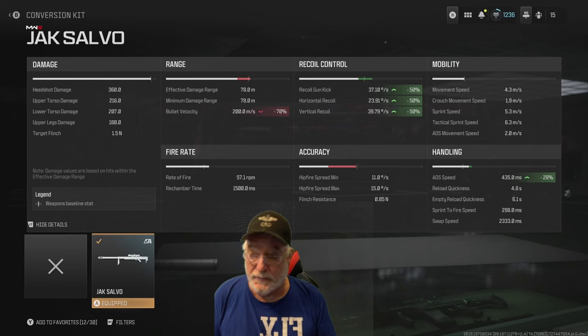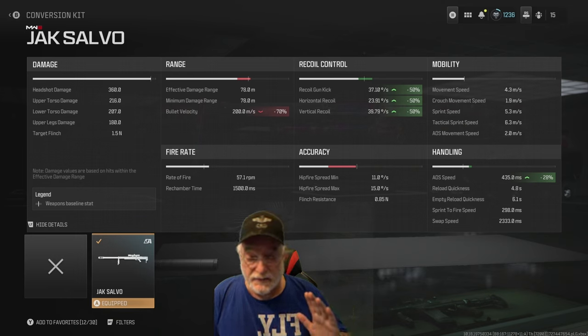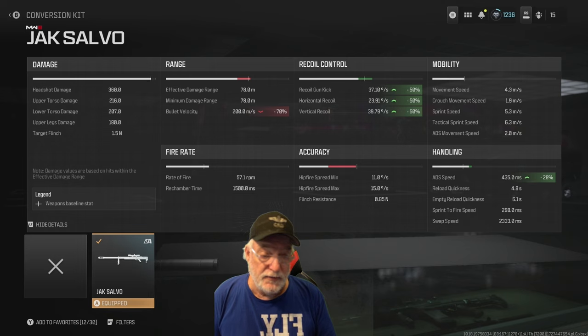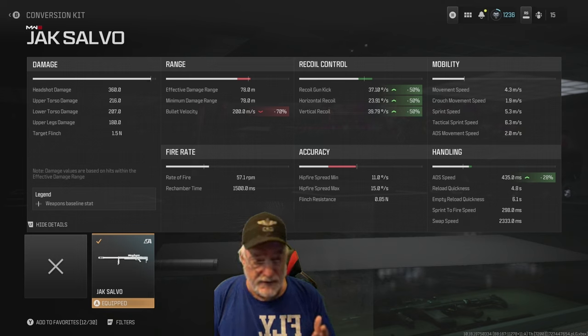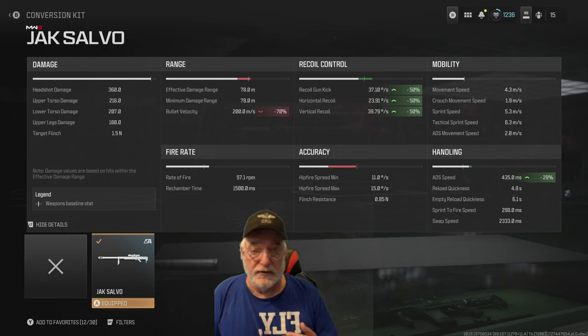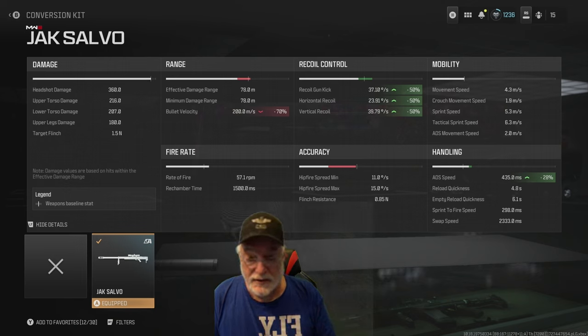Let's look at what it does to the weapon — nothing to the damage, nothing to the range. Look at the bullet velocity: 200 meters per second. What I ended up doing was firing it, waiting, sometimes ducking back into cover, and the thing gets the enemy. It takes care of recoil, but recoil was never a problem with this weapon. The ADS speed gets below 500 — it's 28% better, down to 435 milliseconds. Ironically, this weapon is pretty good for quick scoping up close where bullet travel is more of a hit scan, and that hit scan range is about 10 meters.